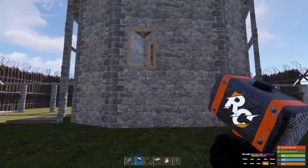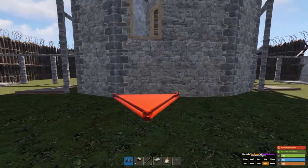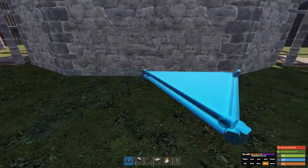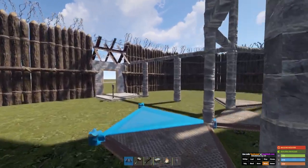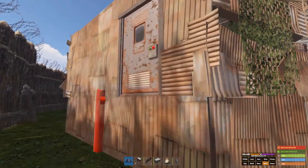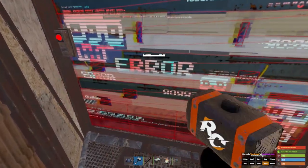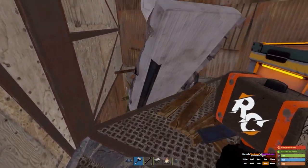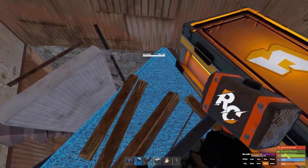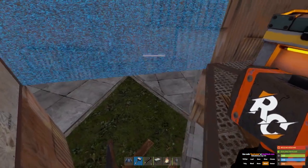So depending on where your entrance is to your base, you might have to have these foundations lowered to start. On the other side here I am hiding a bunker — like the bunker design. These foundations are already raised, that's what I'm trying to say, because that right there is the bunker into the base.